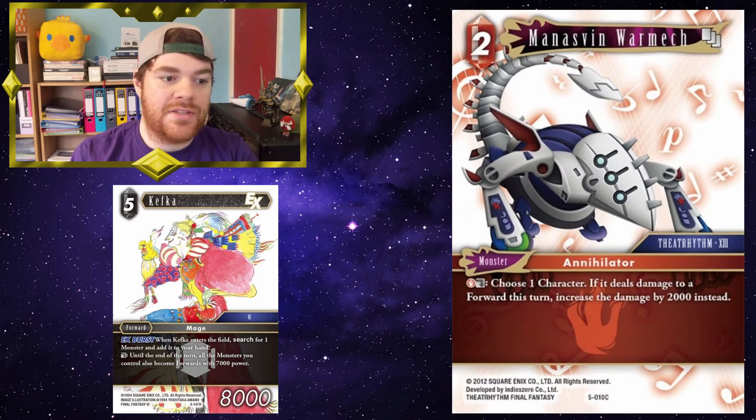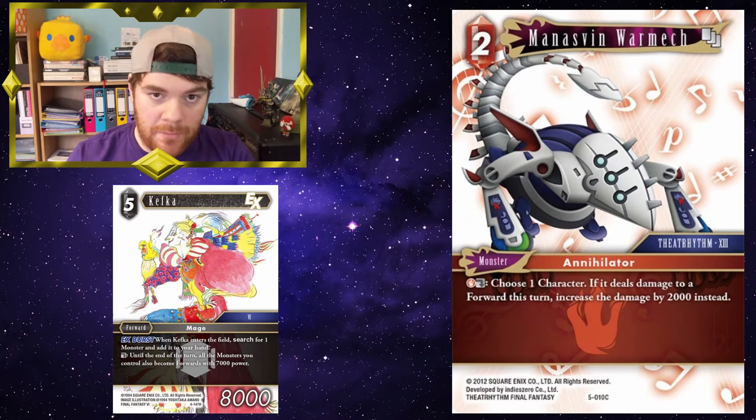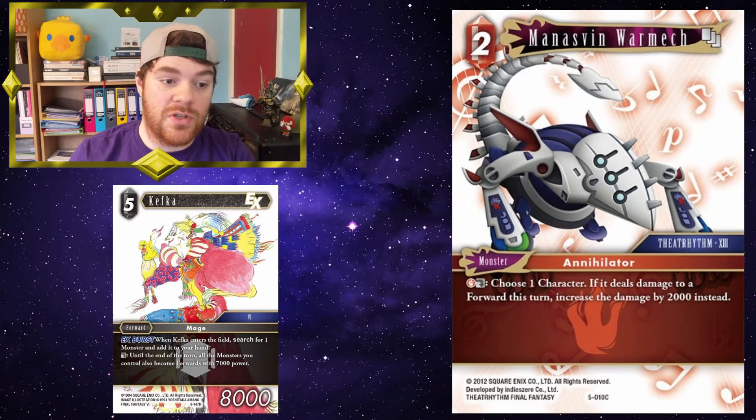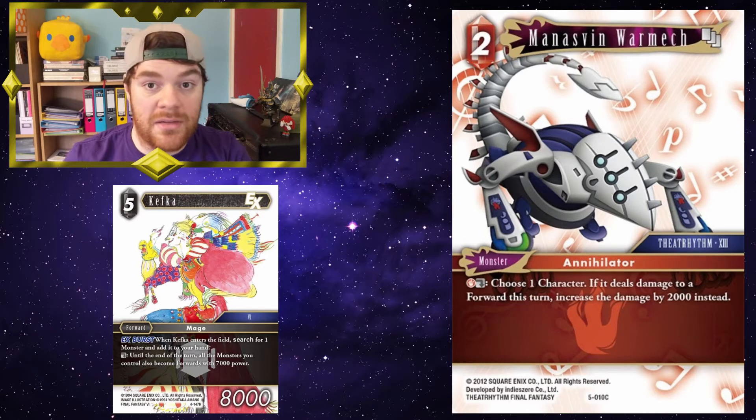Manazvin Warmech. Again, maybe on the block your opponent attacks or something, you can dull Kefka, make Manazvin a forward, block with him, and then use its own dull ability on itself. Choose one character — if it deals damage to a forward this turn, increase the damage by 2,000 instead. So it will then be a 7K that will deal 9K to something, which means it should be able to block most things and kill them.